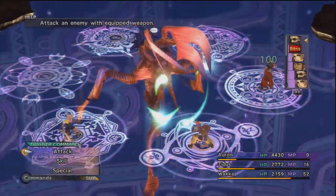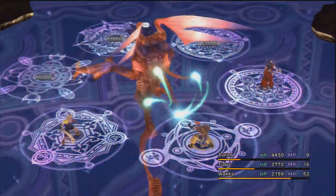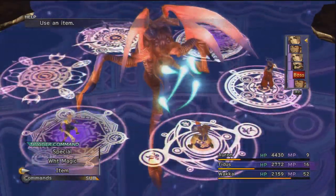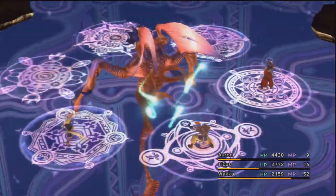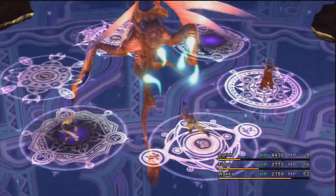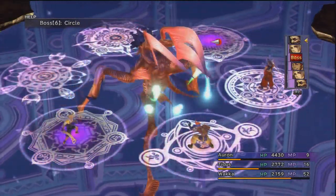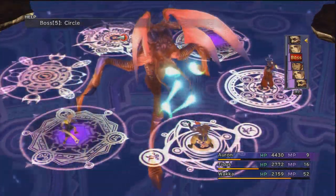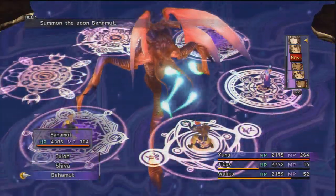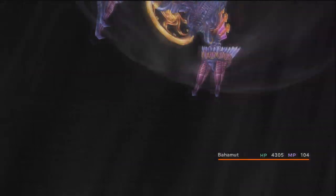Auron is out of mana - another reason you want to give Auron a lot of mana, not just for Mug. Now the boss turns and casts Glyph Mines again. We have loads of time before the mines blow up this time. The plan is to attack, counter and miss, with Tidus still on a mine - but then Wakka attacks, Auron moves to where Tidus was, and Tidus moves to safety. The boss is now under 10000 health - let's summon Bahamut.